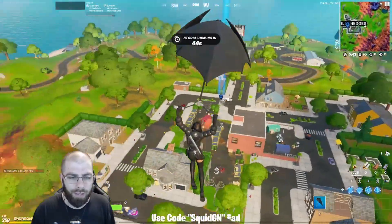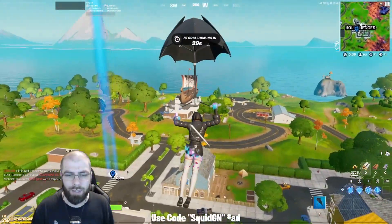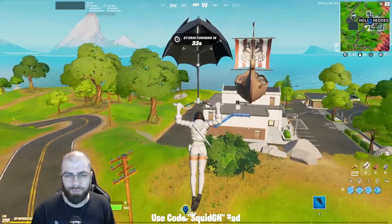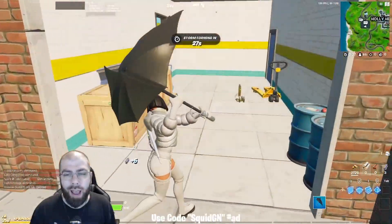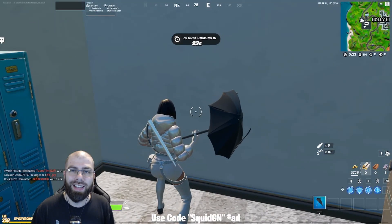You can see the skin starting to turn white — that looks super cool. I hope this helps you guys decide if you want to pick up this glider or not. Remember, if you do, consider using my code squidgn, and I'll see you guys in the next video.